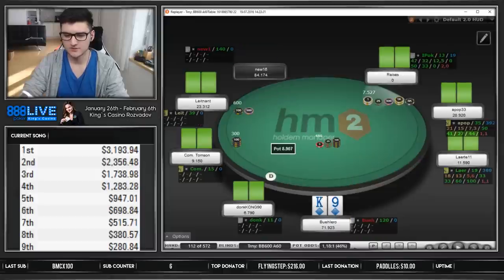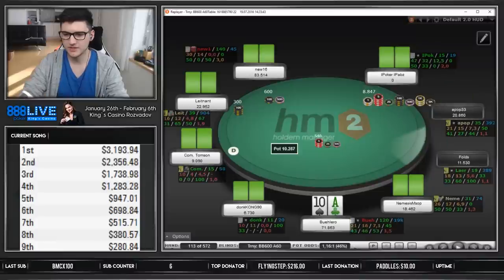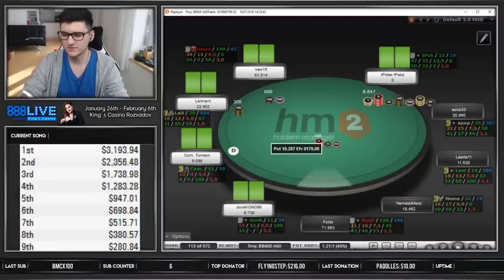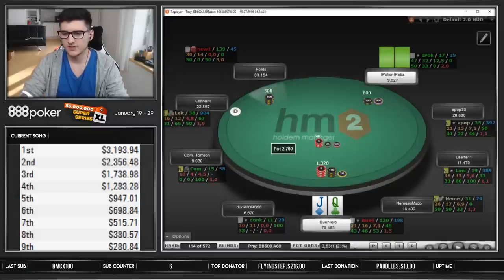Obviously calling in position isn't bad either. Ace-check suited is like pretty much the bottom of my stacking-off range there. I mean he jams, we have an easy fold. He goes for another one. 8-10 is still a fold in this spot — you could, I mean it seems like a little bit crazy here, so maybe 8-10 will be nicer versus that range. But I rather like the ace in the small blind than in the big blind.